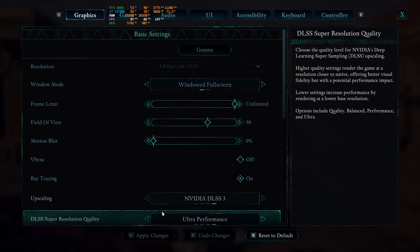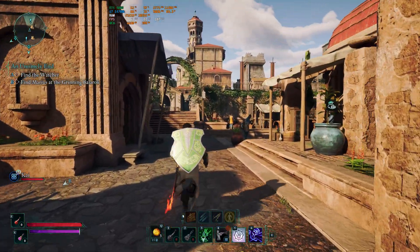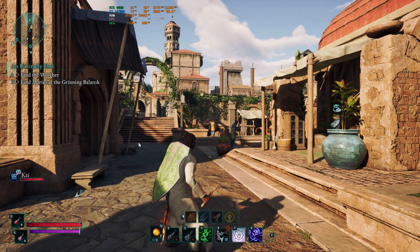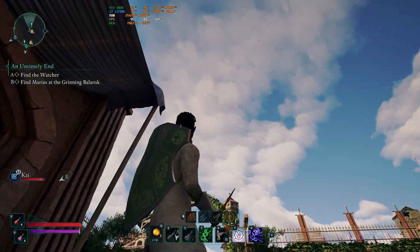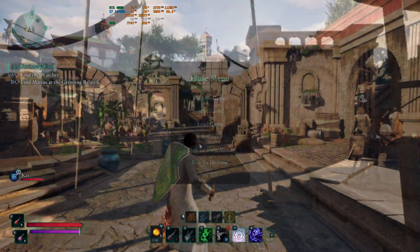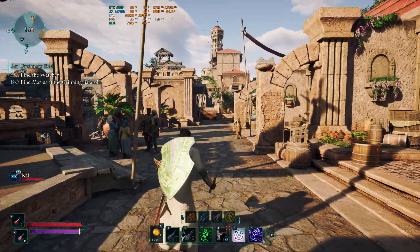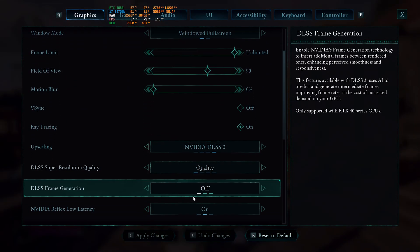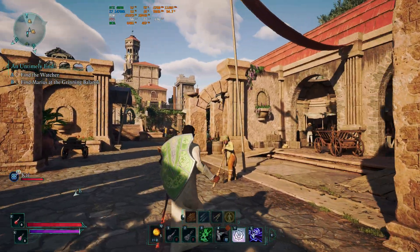If we turn it up to quality we're probably good - I was wondering why I was getting down to 60 FPS. I would probably run this with quality DLSS and frame generation on. DLAA is sometimes a little bit too much, but in quality we definitely don't see the weirdness in the clouds. Let's load up DLAA and see how demanding that is. We have DLAA on, and as you can see on the RTX 4080 with the i7-14700K, we can barely break 40 frames per second. We don't have any weirdness in the clouds though.